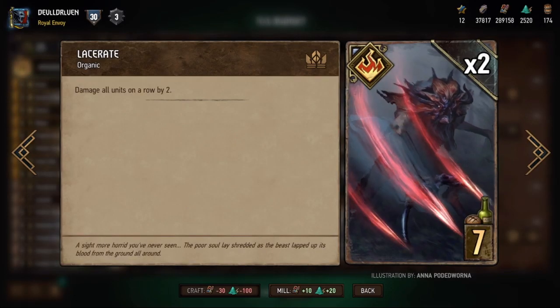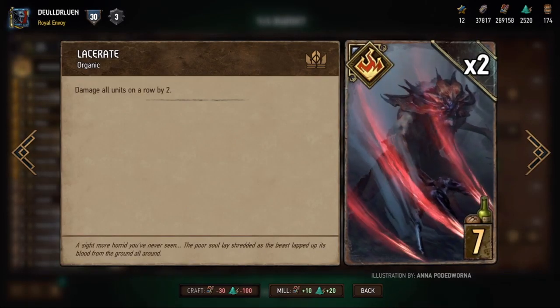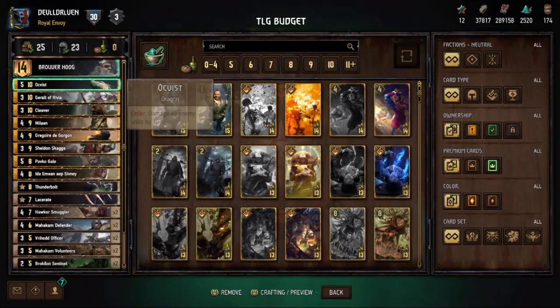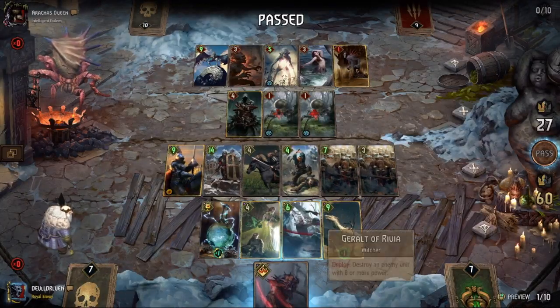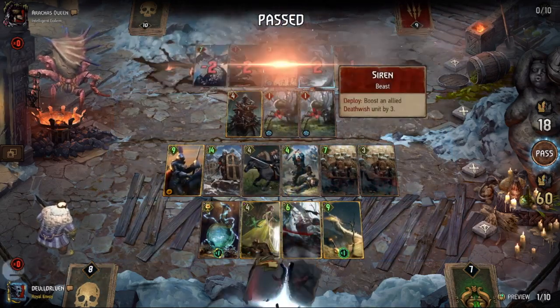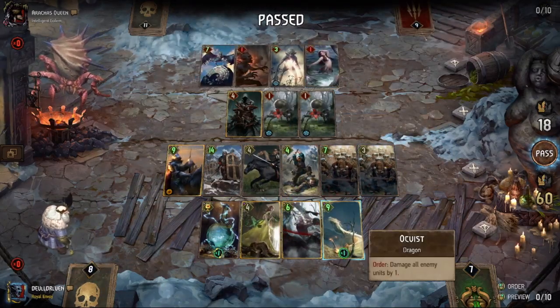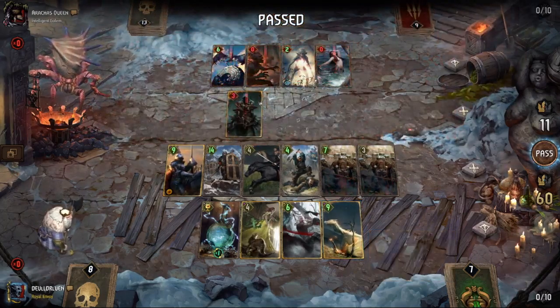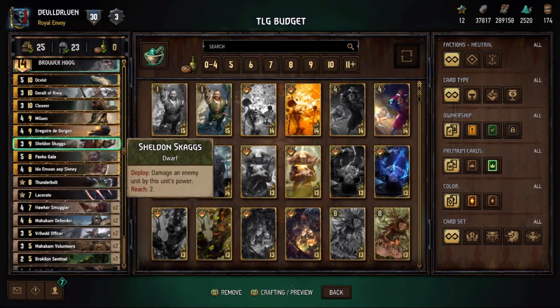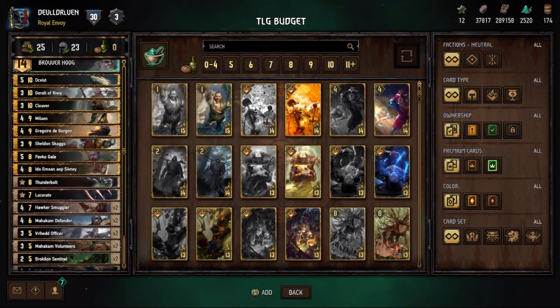Lacerate is another great card. You can get a really high swing with Lacerate, especially in a long round combined with your Leader Ability. You can use Brouver to move a couple of units, and you have Vrihedd Dragoons that can also move cards. You can set up a strong Lacerate for 8, 10, or 12 points — a big swing that can also kill some of your opponent's engines in the process.